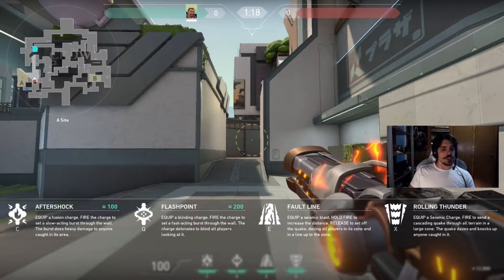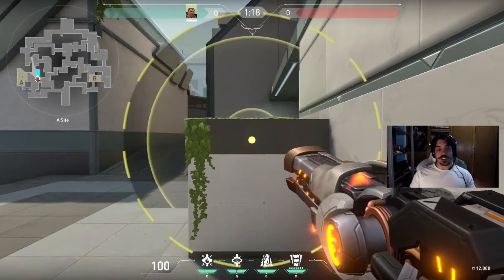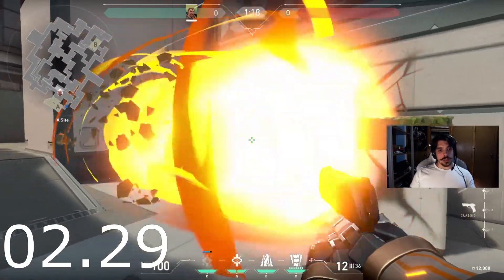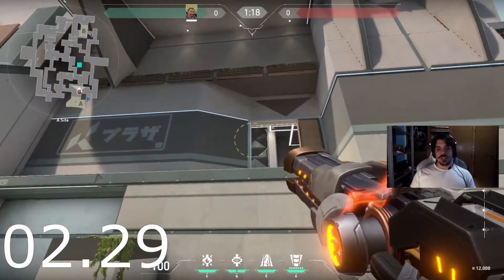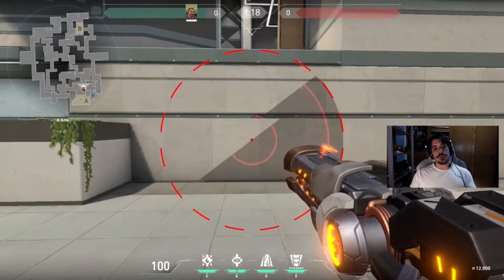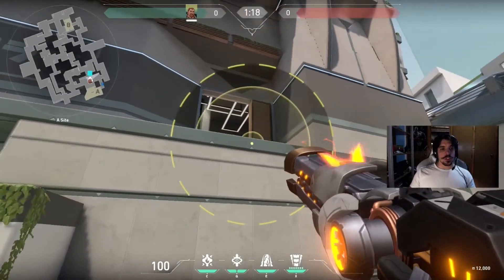You equip a fusion charge and fire it to set a slow acting burst through the wall. The burst does heavy damage to anyone caught in the area. So you shoot it and after a short delay it blows up doing heavy damage. You can shoot it wherever you want and it goes through the wall if it has an exit on the other side. For example here, you can't reach the other side because there's nothing there.